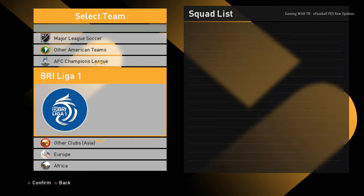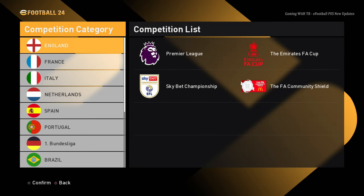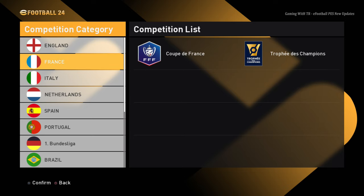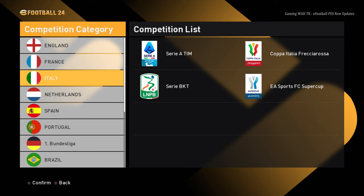I am right now showing from the competition menu so it will be easier to understand. You can see all competition logos here: Premier League, FA Cup, Championship, Community Shield, the French league, and the Italian league.